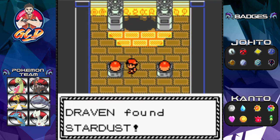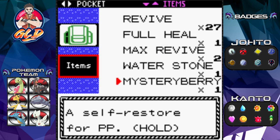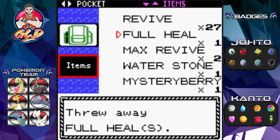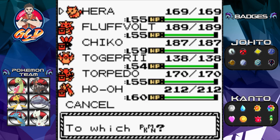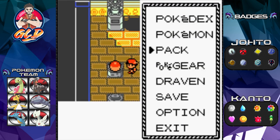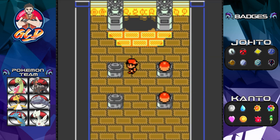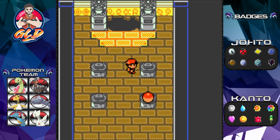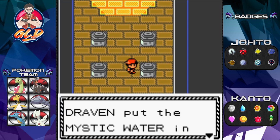We found some Stardust, which can give us a little revenue. Let's get rid of the Full Heal. We got a Charcoal — let's give that to Hara. We also grabbed another Stardust, a Star Piece, and Mystic Water, though we already have another one of those.